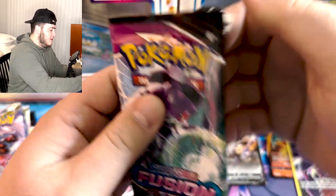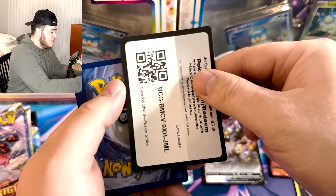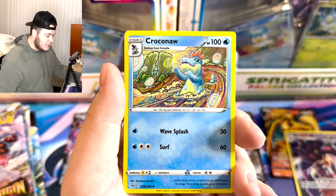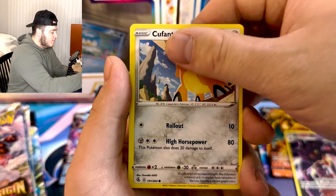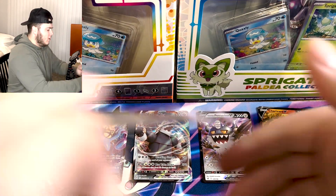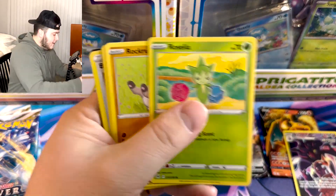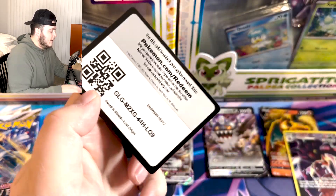We get a white border code card — Cherubi, Druddigon, a little fire energy action. Fusion Strike is one of my favorites. I know a lot of people hate on it but I tend to get great pulls from it. Black border code card — bang bang! Psychic energy, and it is water. Croconaw, Eelektross, Gossifleur, Mudkip, Sandshrew, Cufant, Impidimp, Onix reverse — and from Fusion Strike, just a holographic. Actually that was an error pack — nothing in a black border code card.